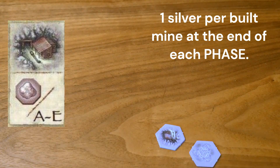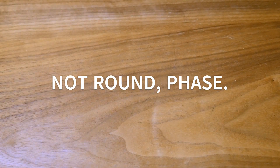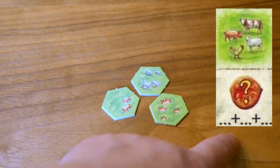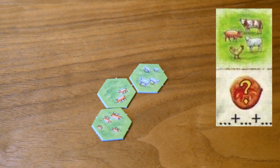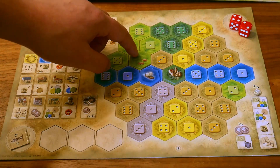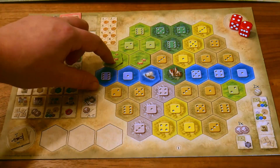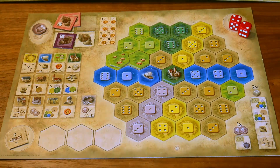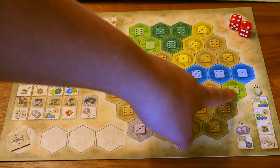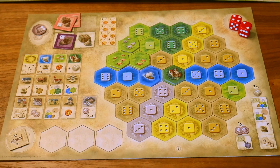Gray tiles are mines. These produce one silver per mine for you at the end of each phase — not round, phase. This is passive income. Light green tiles are your animals. These are victory points scored immediately based on how many animals are on the tile. Something really cool about the animal tiles is that you can create a chain of scoring: if you build the same animal type within the same pasture, you can score again on the previously played tile — a great way to get more victory points. If you play a different animal type, you wouldn't get to recount the tiles. And if you are building in different regions altogether, you could not chain. Same animal type, same region gives you the ability to score multiple times on an animal tile.